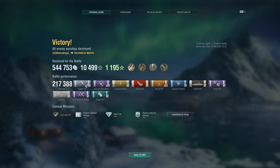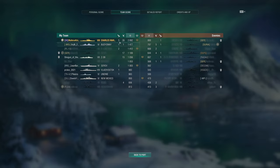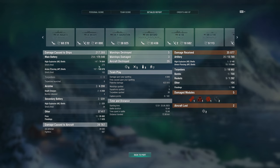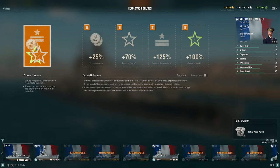Final results: 217k damage, 254 shell hits, 25 plane kills, 5 kills, 13 fires, 7 citadels. Earned Arsonist, Confederate, Kraken, and High Caliber. Top of our team with 2.8k base XP — double second place. Damage breakdown: 68k on Nagato, 41k on Weser, 38k on Bagration, 33k on Bayard, 18k on the Eece. 100k from AP, 74k from HE, 35k from fires. We took 35k HP ourselves. Earned 464k credits, 10k XP, 1k free XP, 13k commander XP.